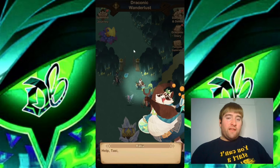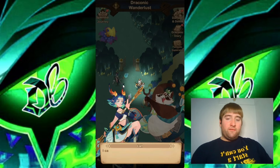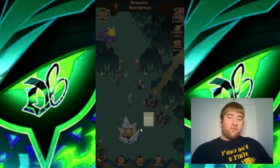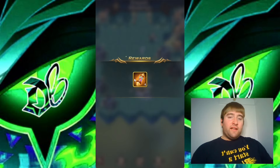We have a few new heroes coming here with us — we have Raku. And they're talking about Pippa, so I'm thinking we'll see Pippa here as well. I said Peggy before, but it's Pippa that we need to find. So our next quest is to find Pippa, but we also have a chest down here — let's go ahead and get that one.